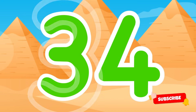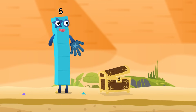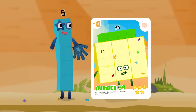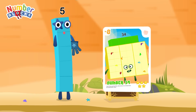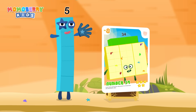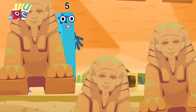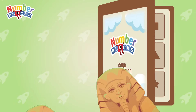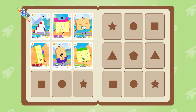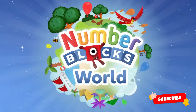Practice! Well done — you found the treasure! Wow, look at this, we did it! This adventure was amazing! Let's continue another adventure and collect more awesome character cards. Number 34 Egypt Card — collect all the awesome cards and let's go on an adventure! Momoberry Kids!